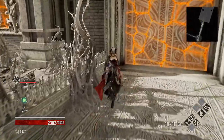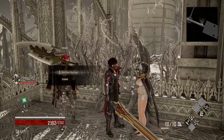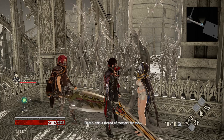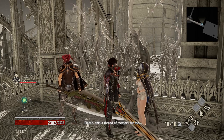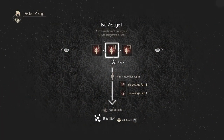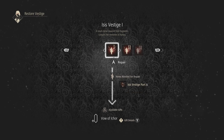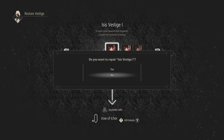To repair the Successors' Memories, you will need to find all of the Vestiges in the areas where the Successors reside. Links to guides on the relevant Vestige Fragments can be found in the description below. Before defeating each Successor, you must repair their Memories at the Attendant outside of each Boss Arena, otherwise the option to restore the Successor will not be available.